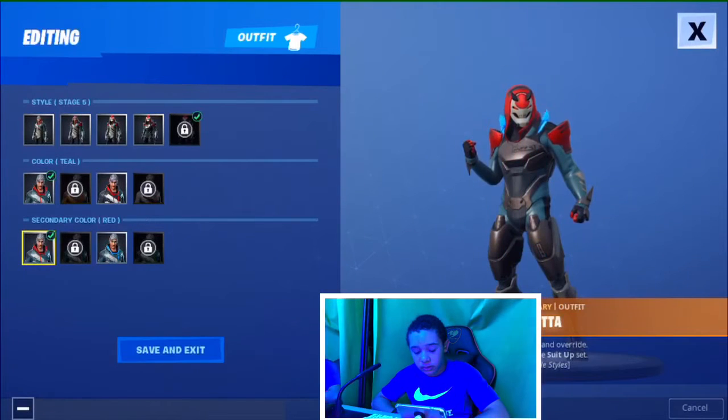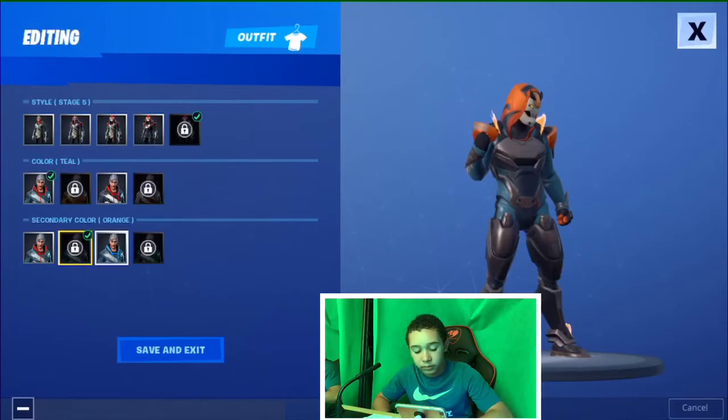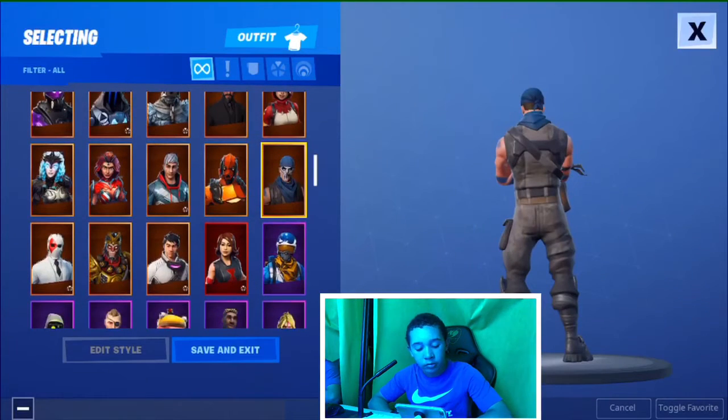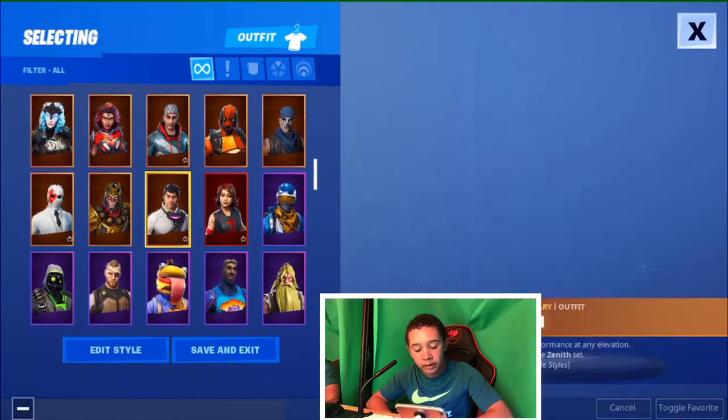Yeah, I like that right there but I want to get it more maxed out. The Vertex or Warrior Paint is pretty cool, I like it. Wild Card. Wukong — this is actually an OG skin. And now we're going on to the purple skins.